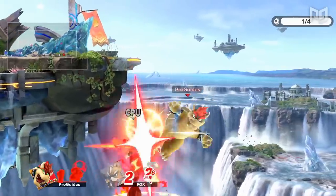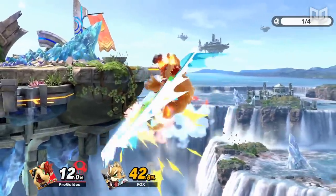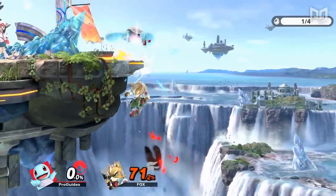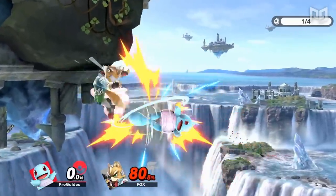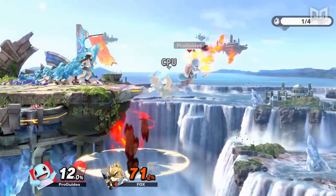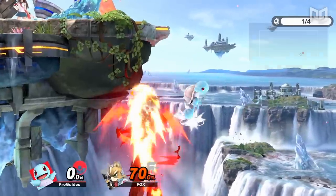Sometimes you may be unaware of whether a move will stage spike you even when you know it will hit you. This can happen because you're unsure of how much knockback a move may have at lower percents, or because of inconsistent multi-hit moves. Trying to tech when you don't get stage spiked will buffer an air dodge, which might cause you to SD, but not teching can get you stage spiked and lose you a stock. Fortunately, you don't have to guess: because the game prioritizes buffering special inputs over buffering shield inputs, you can input up B and shield simultaneously to create an option select where you automatically tech if you get stage spiked and up B if you don't.